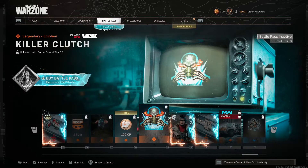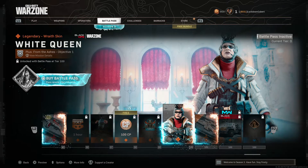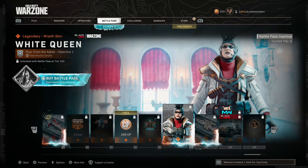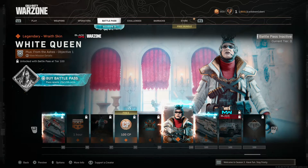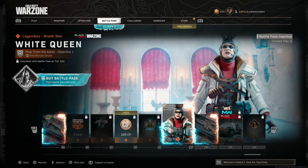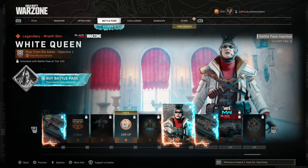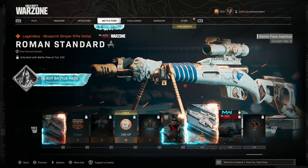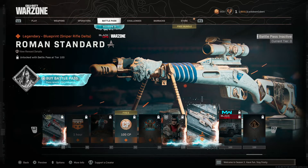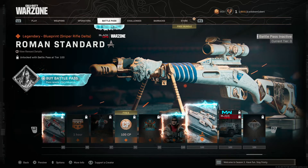More double XP, weapon charms, COD points. What's that? Oh look at this White Queen skin - what the hell is on her forehead? She looks like she could take your head and just crush it with her bare hands. That skin looks crazy. Another one of those blueprints - same MP5.